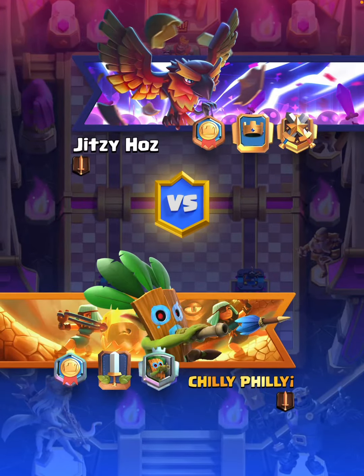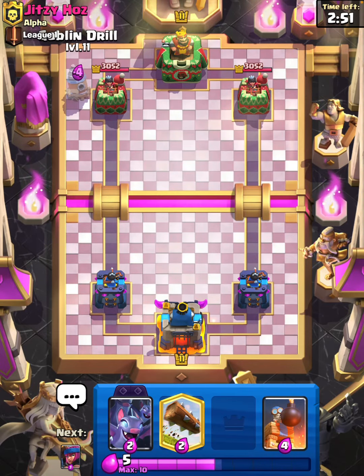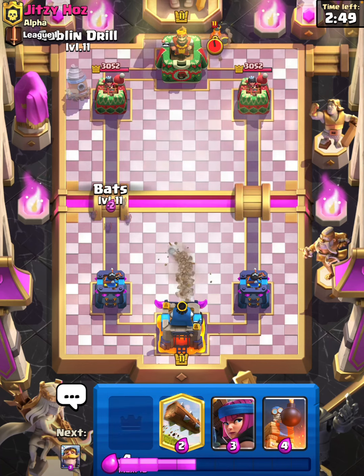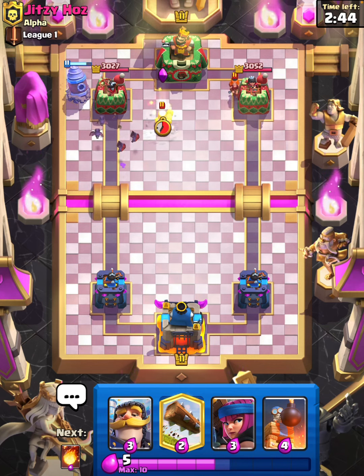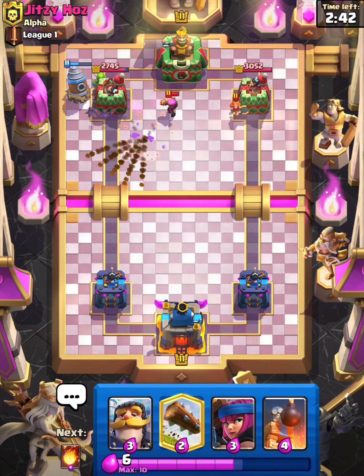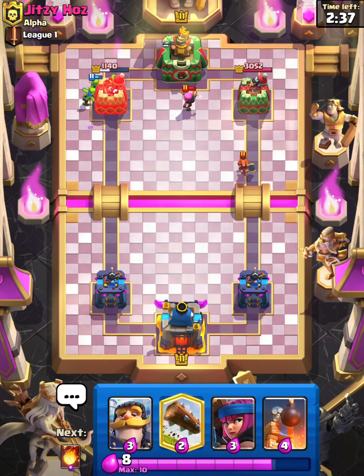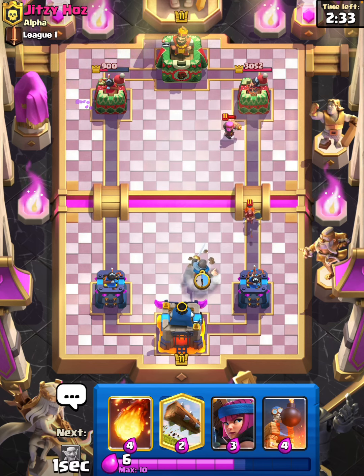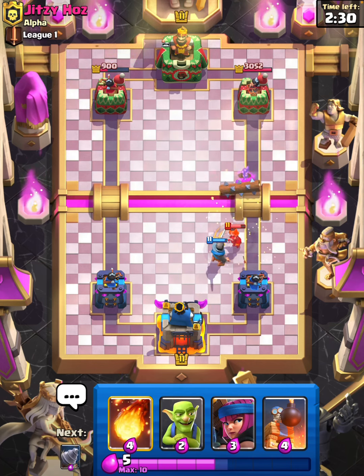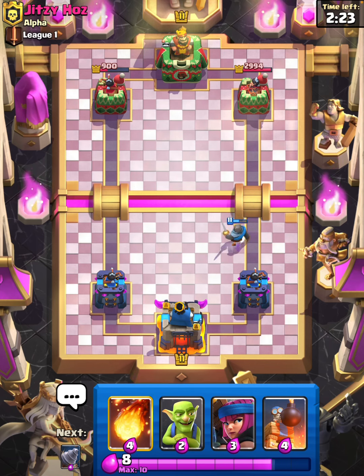Into the next match here. We can start off with a Drill and some Bats — he does waste his Valkyrie on the other side. He does play Firecracker, it gets one shot on it, but look at those Goblins tearing down the tower — really good stuff there, really nice. I will just Log this Firecracker, hopefully it takes it out, and it does, and we pretty much take out his tower very early on into the game.